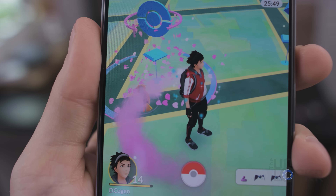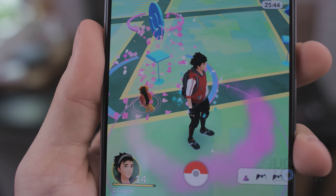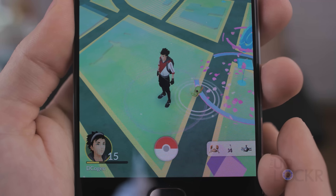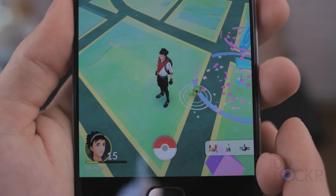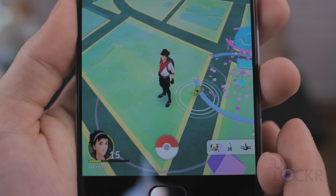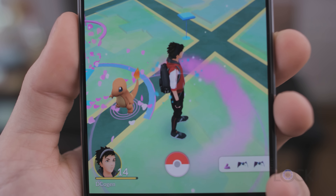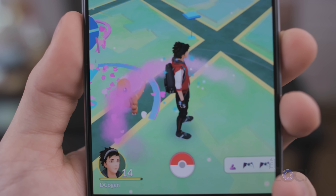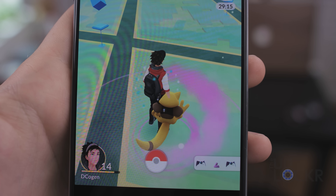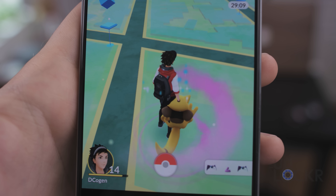In addition to the catching rings, there are other rings in the game you should pay attention to — the rings around Pokemon when they appear. Each one signifies why that Pokemon is there. A white ring means the Pokemon appeared naturally, which also means it might reappear there, since people have noticed certain Pokemon tend to appear in the same regions over time. A purplish-pink ring means it's there because of a lure on a Pokestop. And a pink cloud around it means it's there because of an incense that you used.